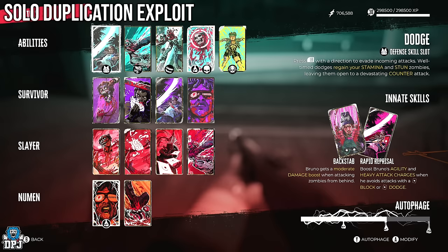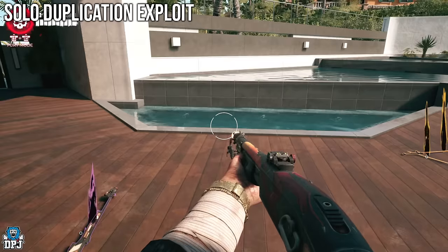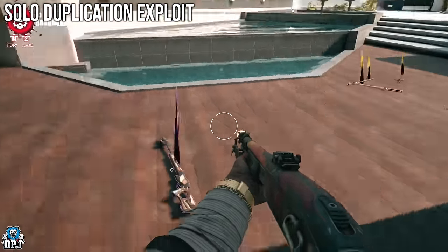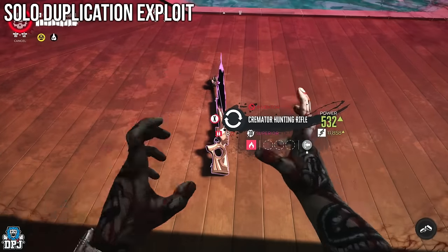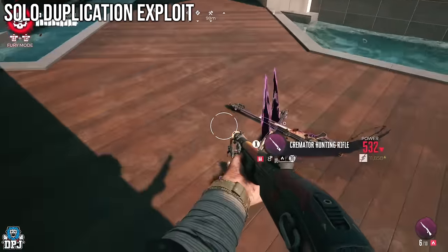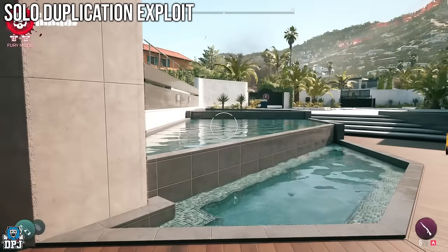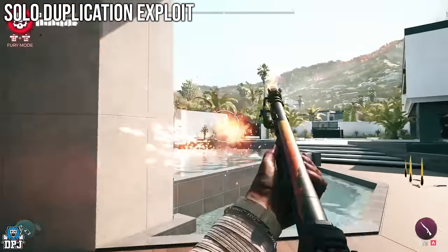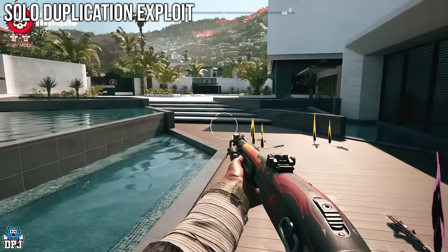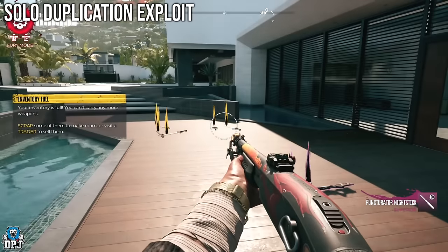You also need to have the Dodge skill equipped, because sometimes a bug can happen where you get stuck, and to get out of that bug you need to dodge. There's another way out which I'll explain in a second. So with the weapon on the floor and a full inventory, simply activate your Fury and go pick up the weapon. Then jump out of the Fury. As you can see, you then have multiple of the same weapon.